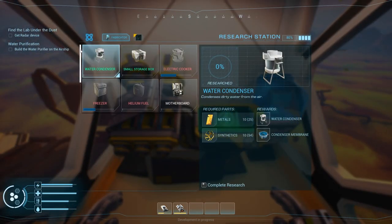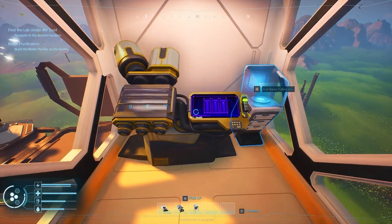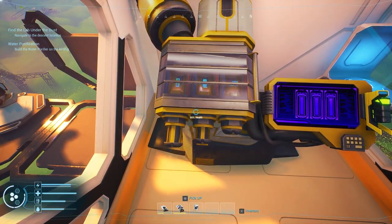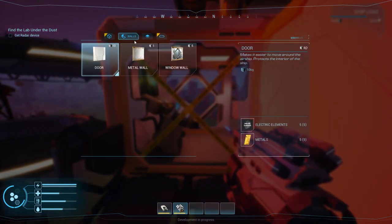Once scanned, head on over to the Research Station and check out the new blueprints you have acquired. To unlock advanced technologies you will need to place samples of every component needed into the station in order to research the blueprint. Once your research is done, the advanced technology becomes available for you to craft.